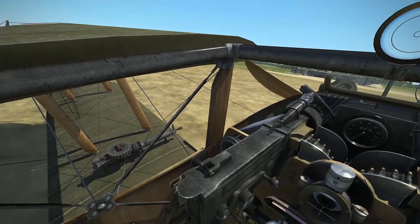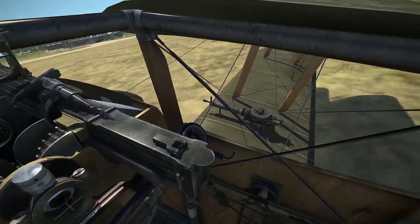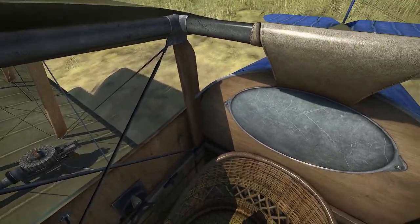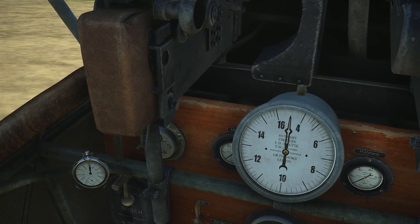Both of these aircraft were previously modeled in Flying Circus' predecessor, Rise of Flight. Though in fundamentals they are very similar, there are some differences between the two simulators. First and foremost, the planes look much better in Flying Circus. As usual, 1C and Oogra Media have outdone themselves in the modeling department. The cockpits in both planes are a joy to look at, which is a good thing since I plan to be spending quite a bit of time in them.